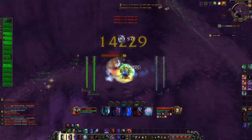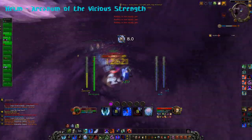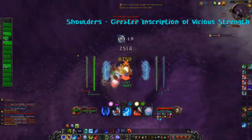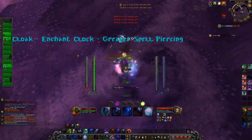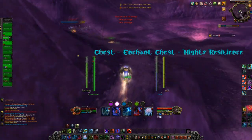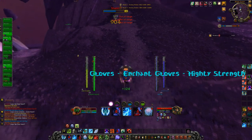As for enchants, for your Helmet you will need the Arcanum of the Vicious Strength. For the Shoulders, it would be the Greater Inscription of Vicious Strength. Cloak would be Enchant Cloak with Greater Spell Piercing. Chest would be Enchant Chest with Mighty Resilience. Bracers is Enchant Bracers with Major Strength. Gloves is Enchant Gloves with Mighty Strength.